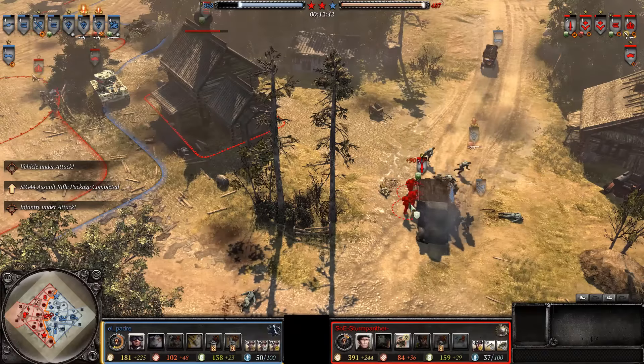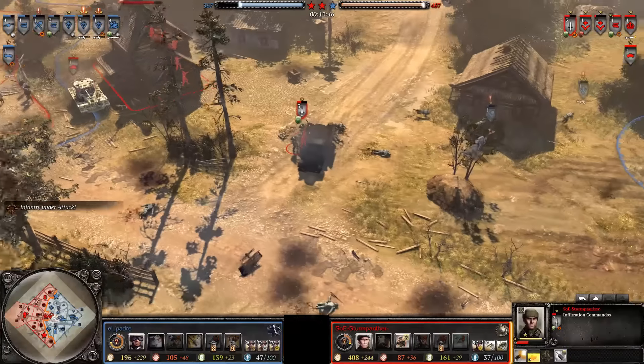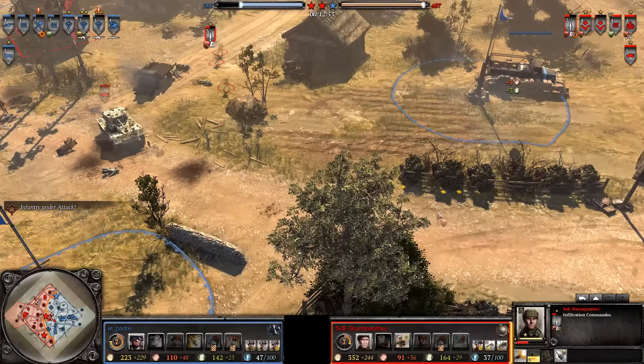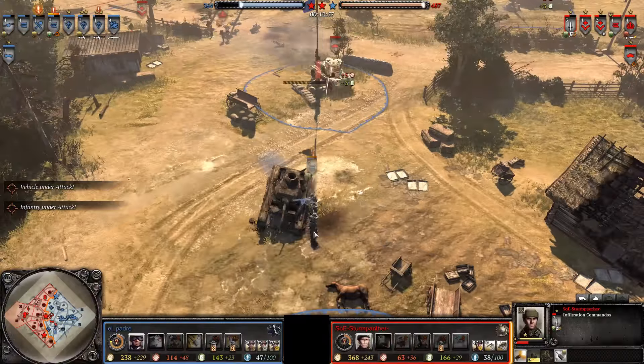A Mills bomb goes off, trying to pick off the Sturmpios, and does a decent job. There go the Sturmpios — they're running back to base just as quickly as the Brits were sent packing, so too are the Germans sent packing very quickly after that. The captured Vickers is going to get abused pretty hardcore — time to run.